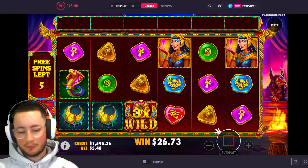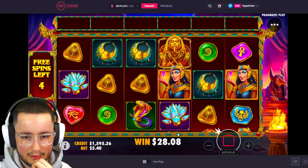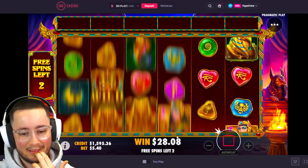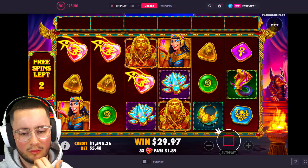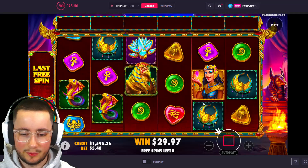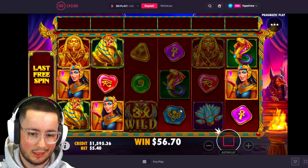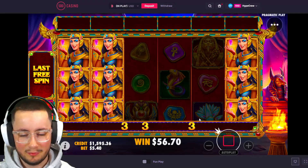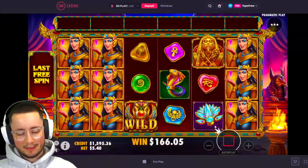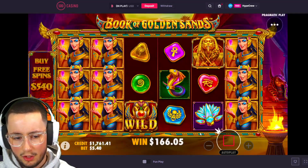This is the problem - when you get a premium symbol it's really hard to connect her, and it's happening now. Are we gonna have one of those bonuses with no connections? We get one connection - that's still not good at all. That sucks. Back-to-back losses and they've been really bad losses as well. Lost the majority of the profit so far.